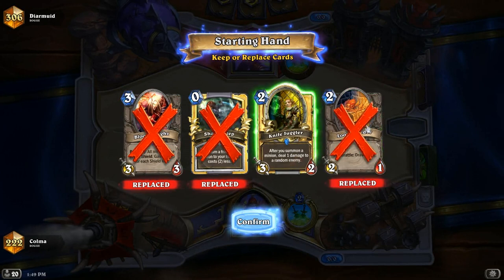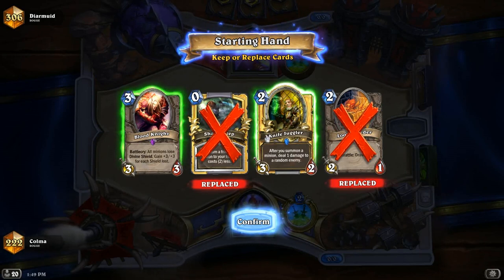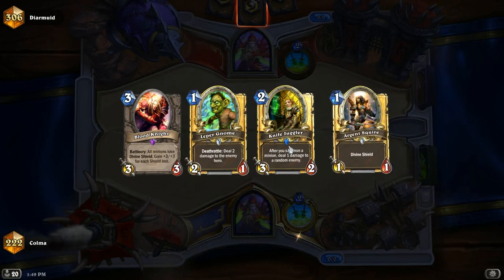I'm not really super hot on any of these cards, to be honest. It could be another Agro Rogue. I think I'm going to keep the Blood Knight just because of that. And the Knifejuggler plays a decent turn-two drop, but I prefer the Haunted Creeper.